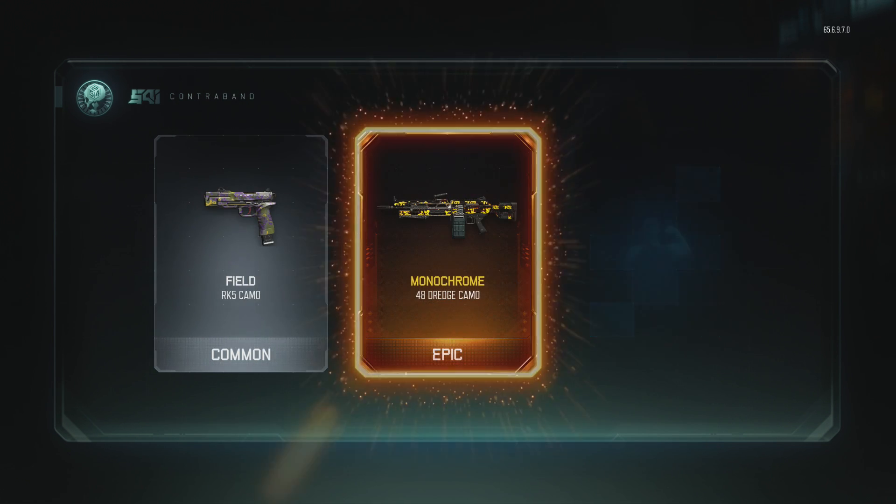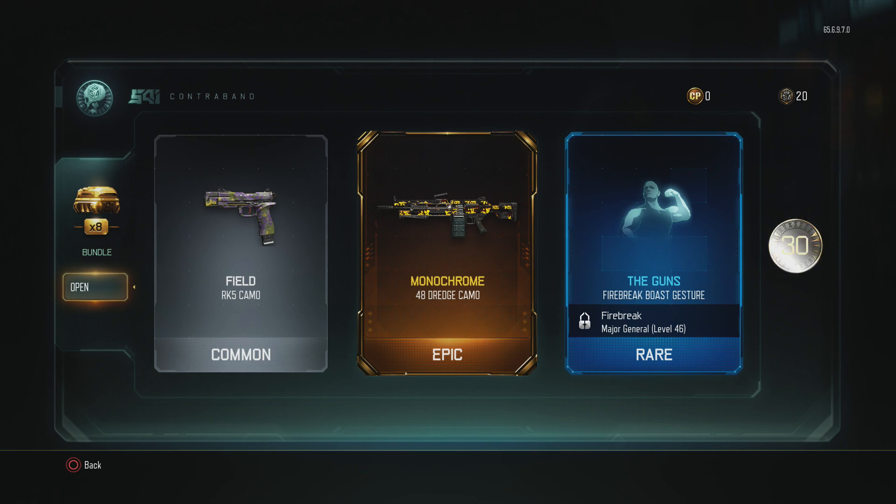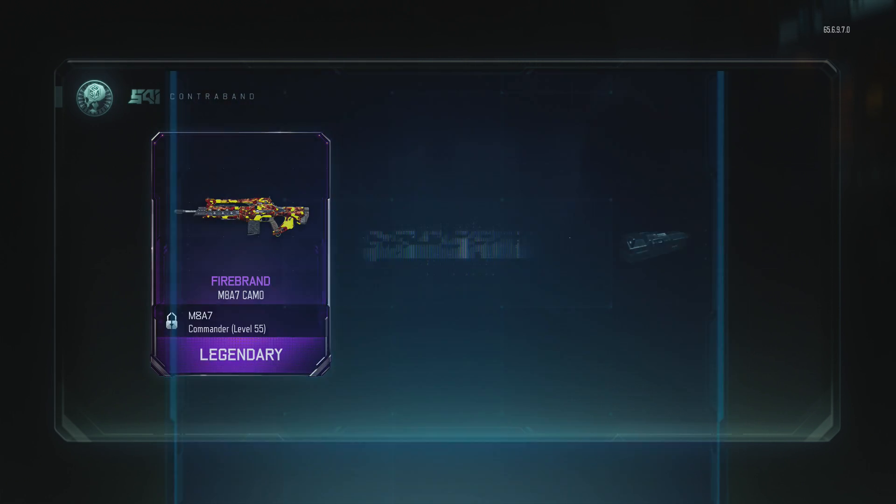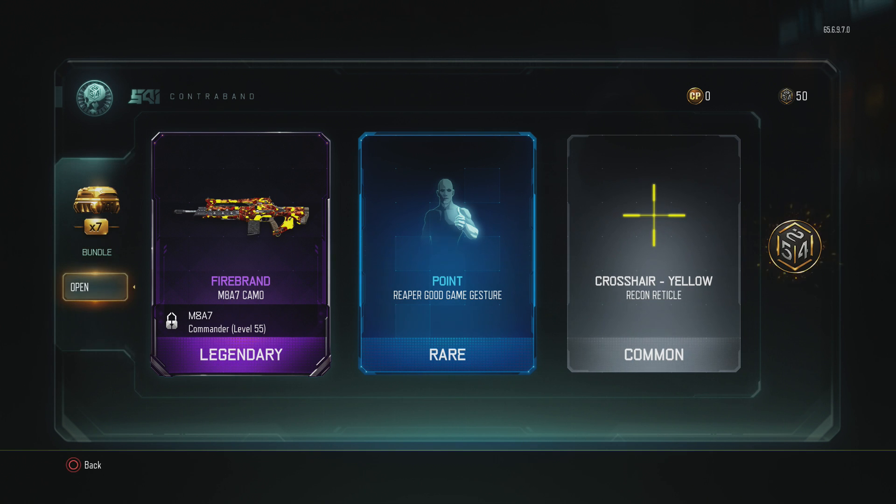Field RK5 ammo, monochrome 48 dredge camo, the guns fire break boast gesture. Next one: firebrand M8A7 camo, point reaper good game gesture, crosshair yellow recon reticle.